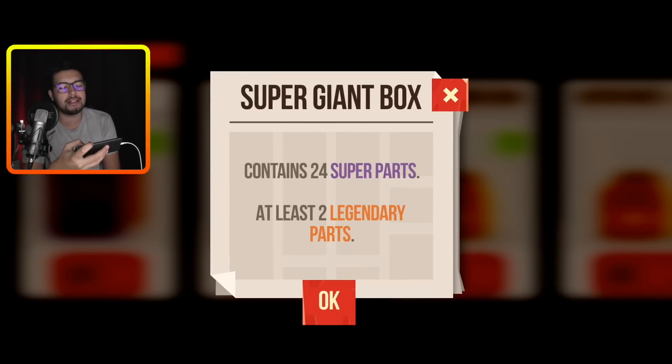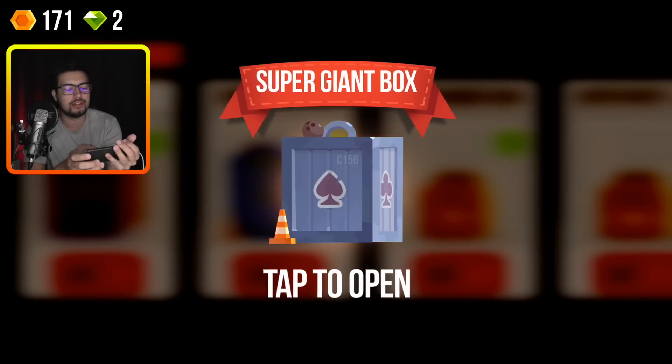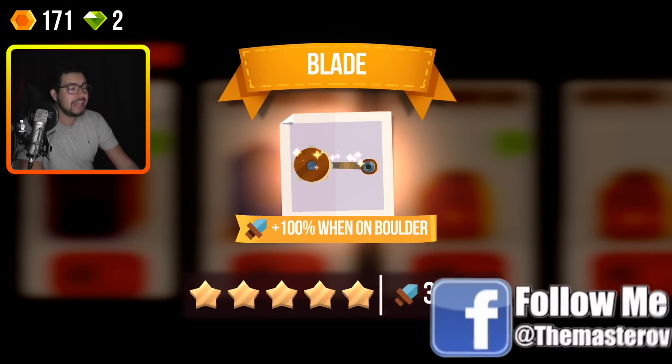24 super parts and at least two legendary parts. Let's go! So we get a chainsaw, plus 30% went on surfer, which is quite good because we do use the surfer. Oh yes! That looks insanely powerful. So that's a legendary part.